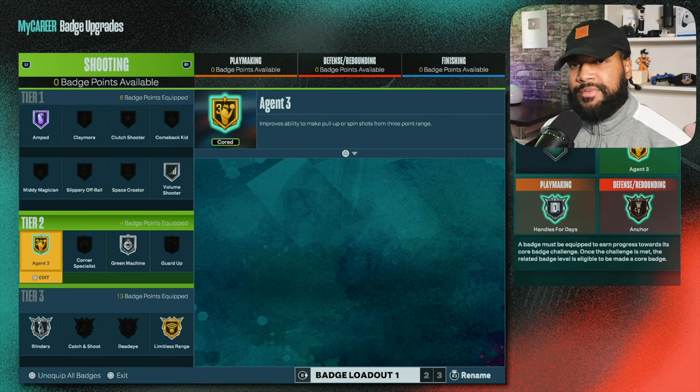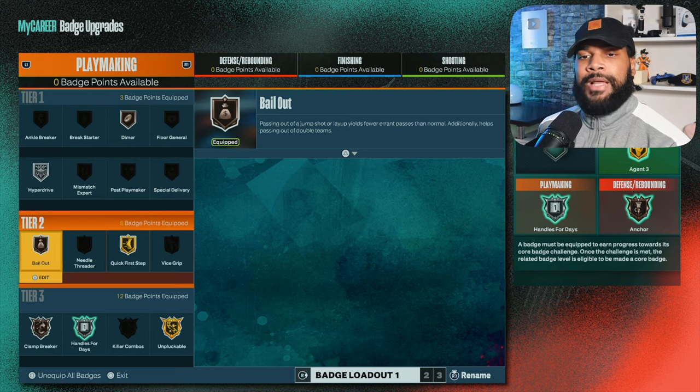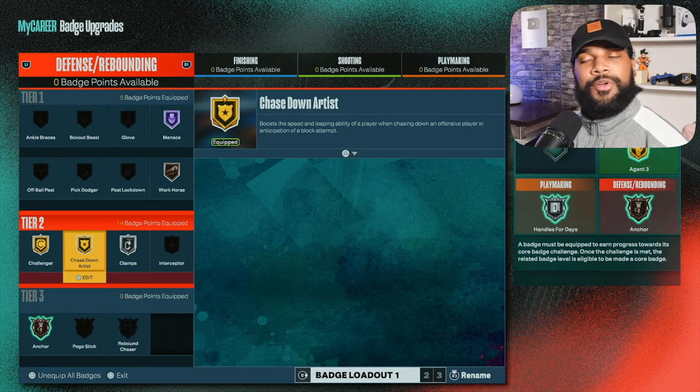I really don't see a difference between gold and silver blinders. When it comes to playmaking, this is how I run mine. You probably won't be able to run clank breaker on your 6-9, which is okay — you don't need it, it just makes it more overpowered. Hyperdrive, if you don't know what it does, it speeds up your basic one spins.